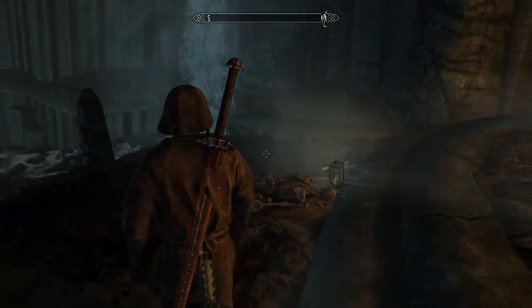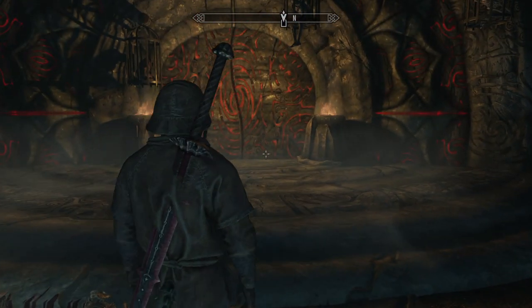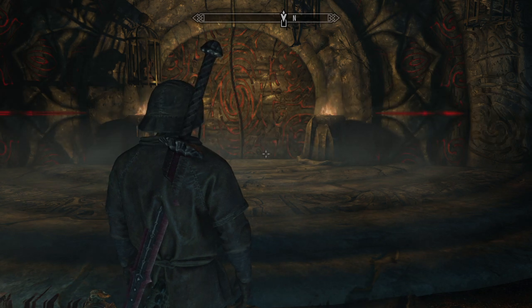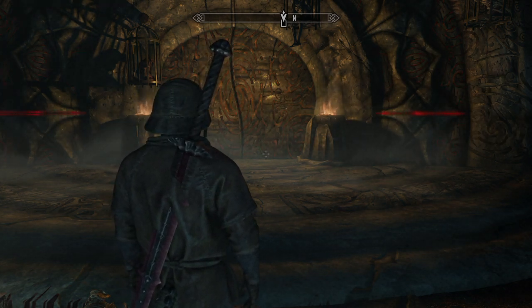I've already searched the body of Gratian Chirelius down there, and you can see I have his Bloodskal blade equipped. This is the implement we're going to need to use to get this door open.